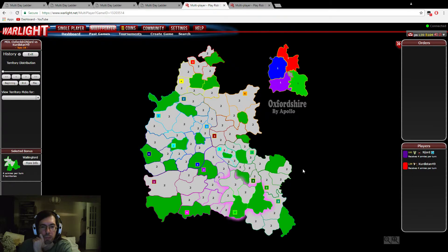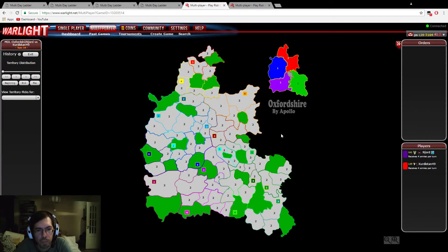Wallingford is the neighboring green plus-one. That's a good example of getting a double warlord on the same bonus — something to watch out for. If you have a very efficient bonus which is small and you get a double warlord on it, you should usually contest it, because otherwise your opponent will get quicker income than you.